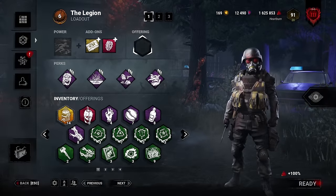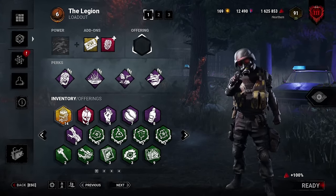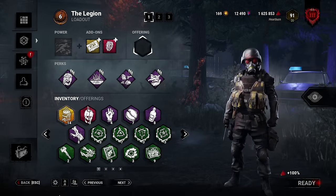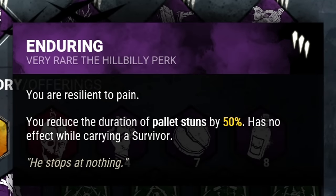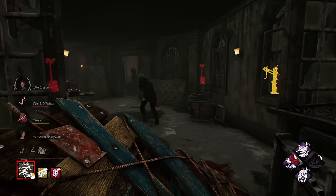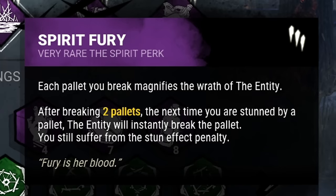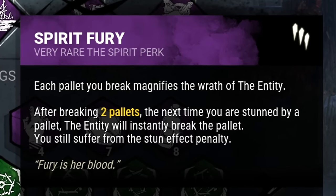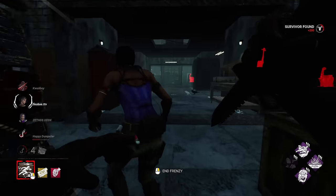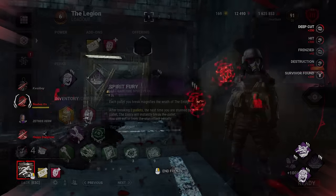Pallets are a crucial resource that survivors have to stay safe. Once those assets are gone, chases become incredibly easy. My first perk is Enduring - whenever I'm stunned with a pallet, my stun duration is reduced by 50%, allowing me to get right back into the chase with minimal delay. Things start to get really fun when we throw my second perk, Spirit Fury, into the mix. After breaking two pallets, the next pallet that I'm stunned with will shatter instantly, giving the survivor minimal means of getting away.